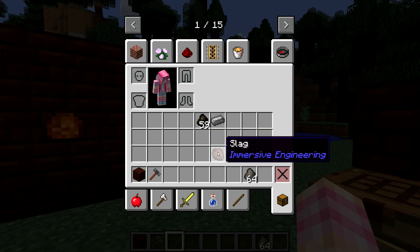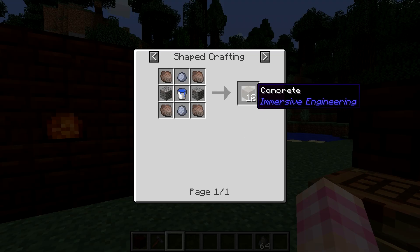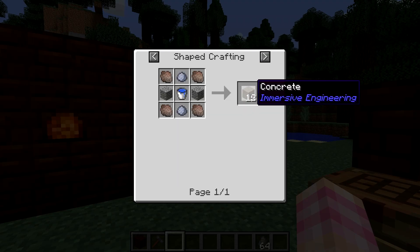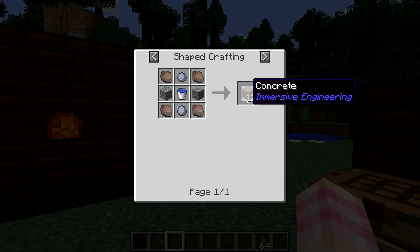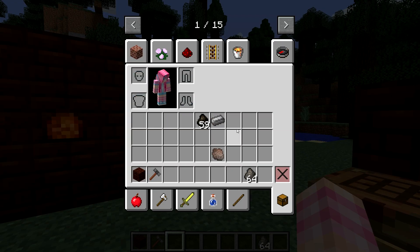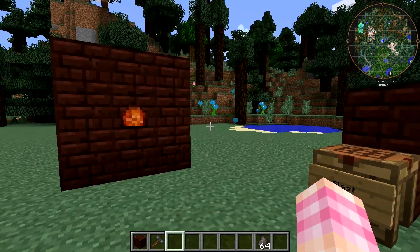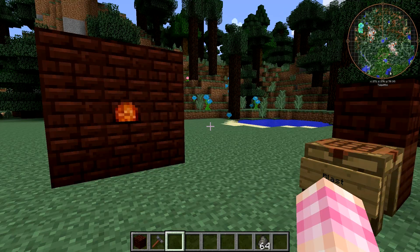Now, what can you do with the slag? The slag is not just a useless item — it's actually useful. You can make concrete with it, and concrete you actually run faster on, and I don't think mobs can spawn on it. Producing concrete is a pretty good use for your slag because concrete is pretty awesome — it's good for making paths between areas of your base because of how quickly you move on it.